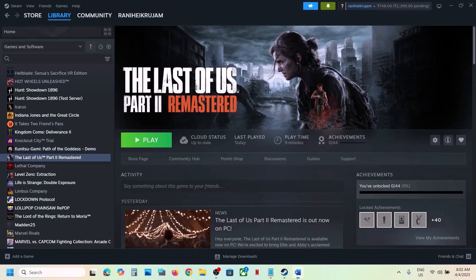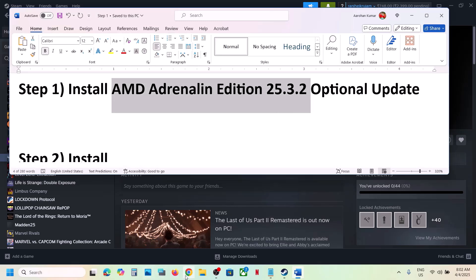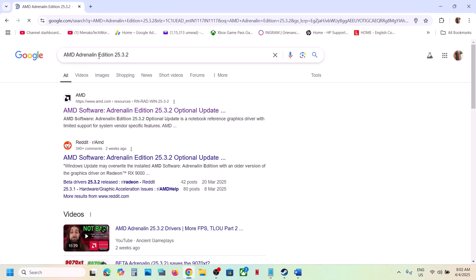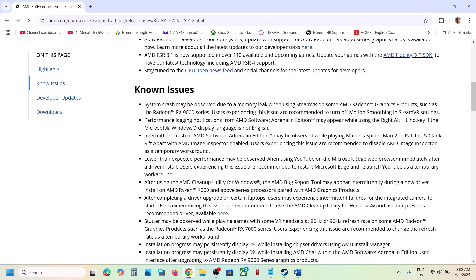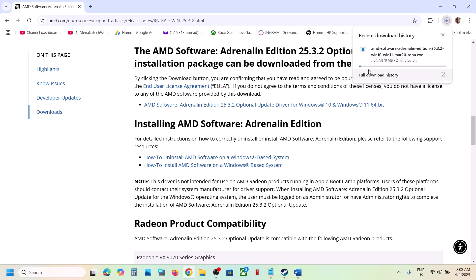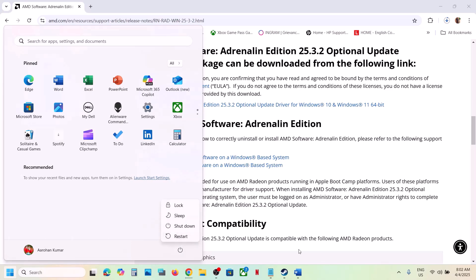The first step is to install the AMD optional update. You can just search for this in Google — type in 'AMD 25.3.2 optional update' and then go to the AMD website. Scroll down and you can see this optional update. Click on it, and once the download is complete run the exe file and install it. After installation, restart your computer and then launch the game.